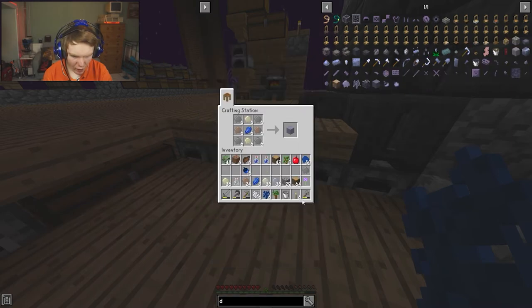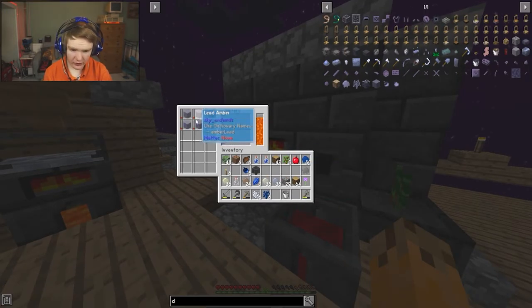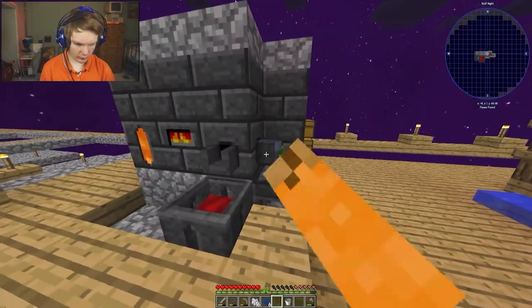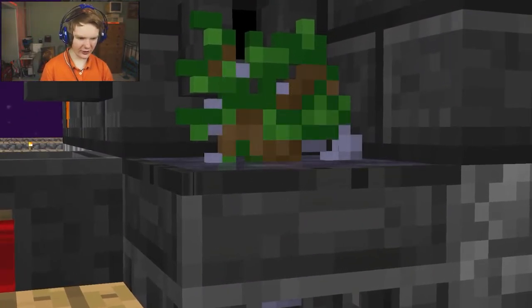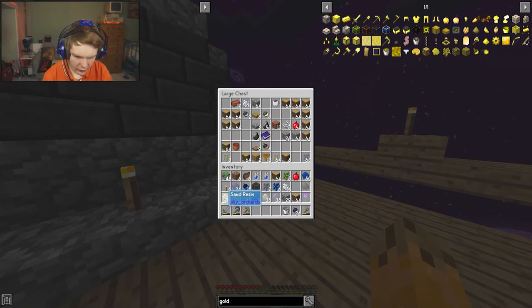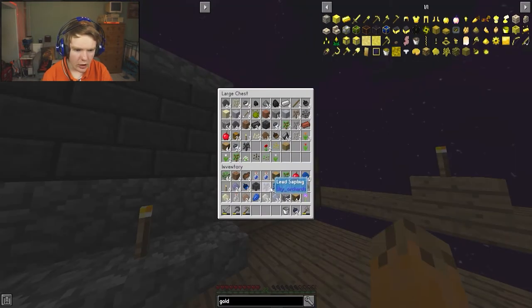I get six iron amber from the crafting and make the lead amber. I smelt the lead amber on the dark oak sapling and it slowly turns into a lead sapling. For the next sapling I'll need sand resin, lead resin, iron resin, and a yellow dandelion.